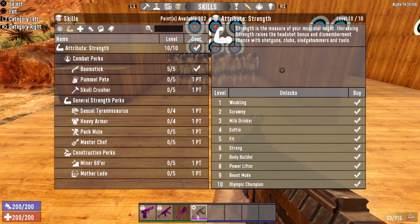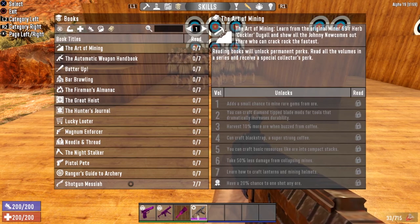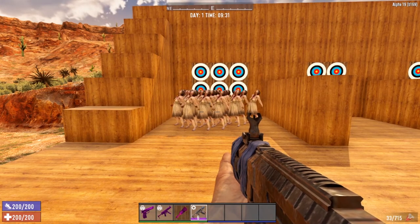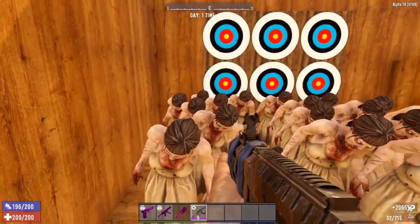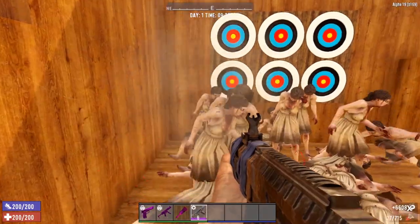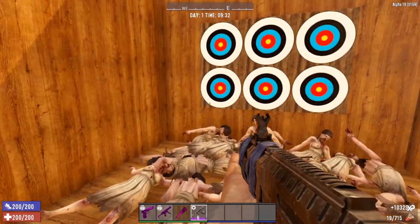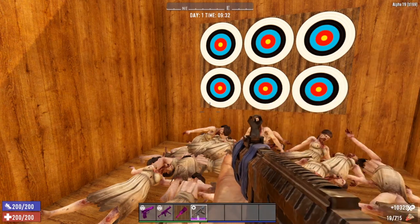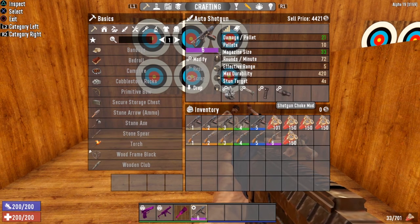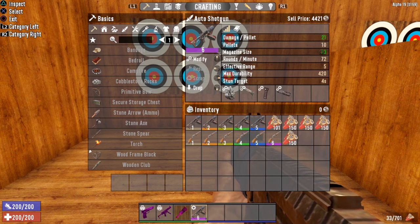Now let's go ahead and get it modded up, level up our character, read all the books, and see this bad boy at the peak of its usefulness. Strength level 10, Boomstick level 5, and Shotgun Messiah all the way up to 7 out of 7. We've got a whole group of Arlenes in front of us — let's see this bad boy in action. We are just mowing down waves of them. I went with the Retracting Stock mod, Foregrip mod, Shotgun Choke mod, and Drum Magazine mod, giving a final damage of 21 per pellet and a magazine size of 33.